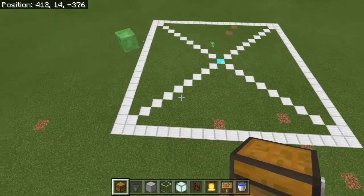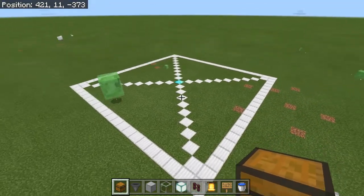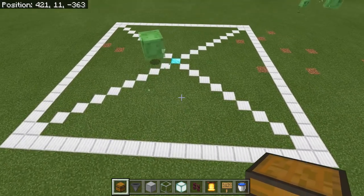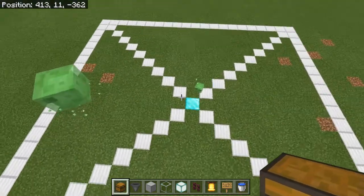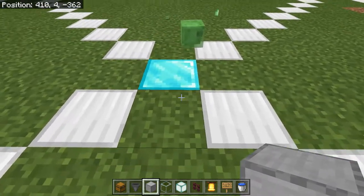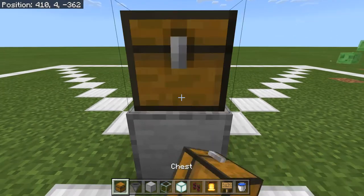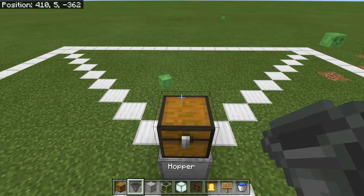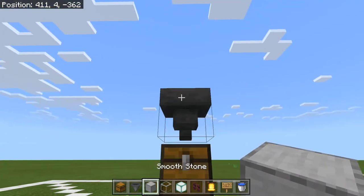It's not a good idea to build these things too close to other villages or villager-related farms, so I got myself a good distance from my other farms here. My render distance is further than my simulation distance so it shouldn't be a concern. I did map out a 19 by 19 area that we're gonna be building this farm in. You really don't have to worry about chunk aligning this thing.